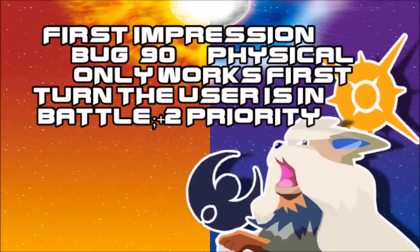First Impression is a Bug-type physical move with +2 priority like Fake Out. The Pokémon that gets it needs it, and it's a great contribution to this meta — most certainly.